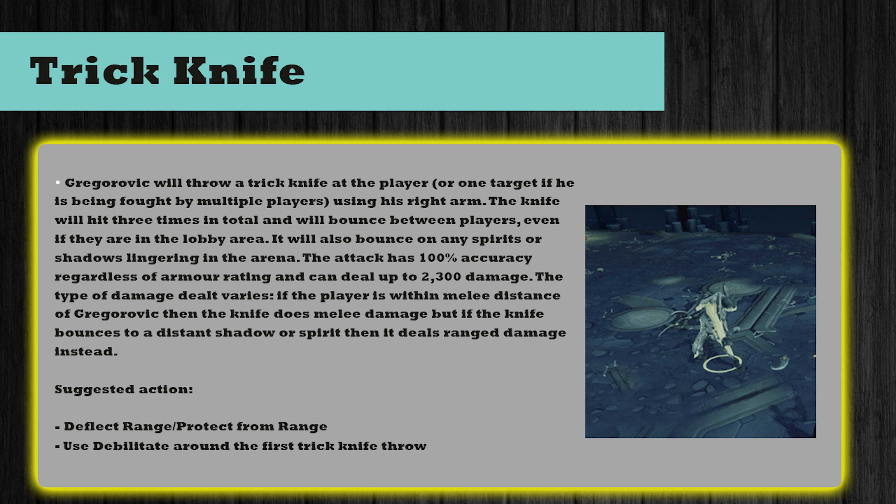The next attack Greg does after his auto attack is a mechanic called trick knife. Greg will throw a trick knife at the player - or one target if fought by multiple players - using his right arm. The knife hits 3 times in total and bounces between players even if they are in the lobby area. It will also bounce on any spirits or shadows in the arena. The attack has 100% accuracy regardless of armour rating and can deal up to 2300 damage. If the player is within melee distance the knife does melee damage, but if it bounces to a distant shadow or spirit it deals ranged damage. Use Deflect Range or Protect from Range prayers, and use the Debilitate ability around the first trick knife throw - this will halve the damage for the whole duration of the mechanic if timed correctly.